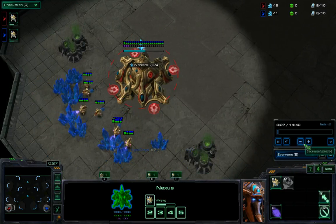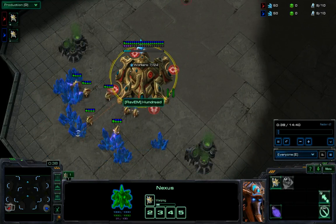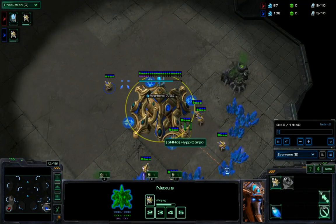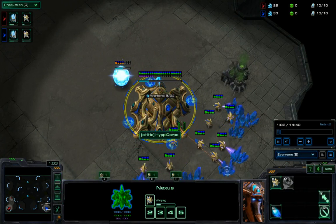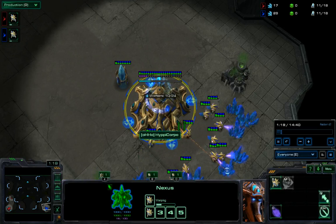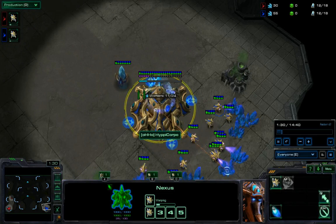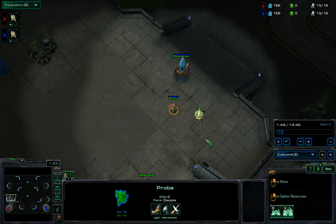What we're going to be looking at in this game is Hun Dred trying to do a 4-gate pressure, and Hippie Corpo, with some scouting, will decide that Stargate pressure is best. We'll kind of see how Hippie Corpo decides to make different units with his Stargate, and the units that are responded with by Hun Dred.